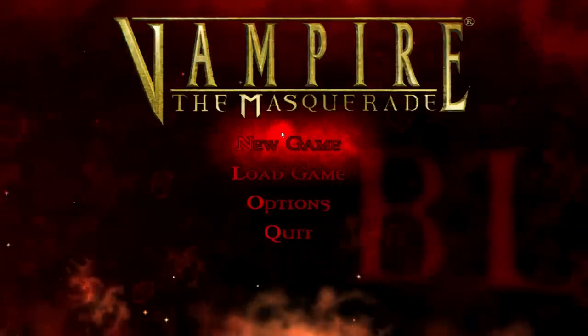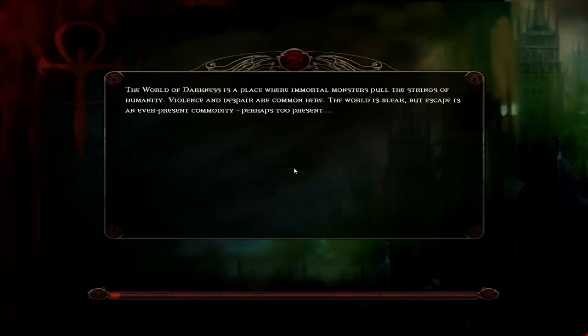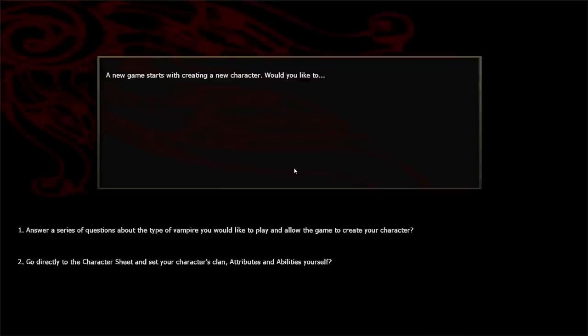Let's get into the stat-heavy business of creating a new character. New game. So, this is a really cool little thing that I've actually never seen in a game before — I don't know if it's maybe common in RPGs, which I don't play all that often. You can choose to answer a series of questions about the type of vampire you'd like to play and allow the game to create your character, or just go directly to creating the character yourself.